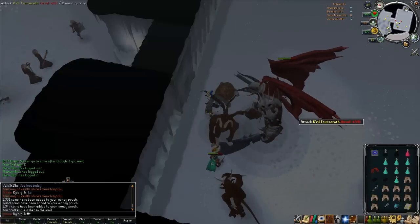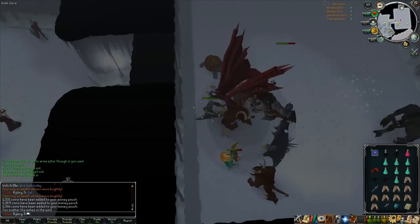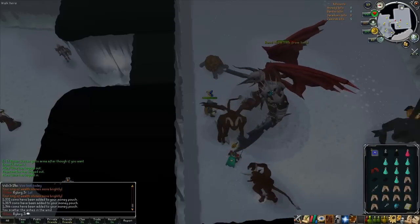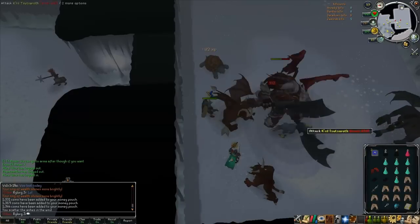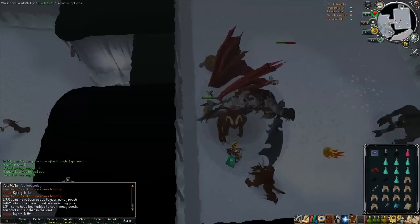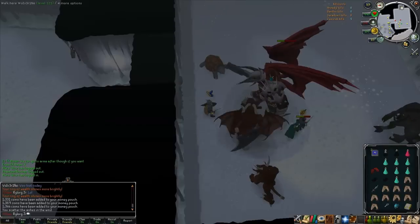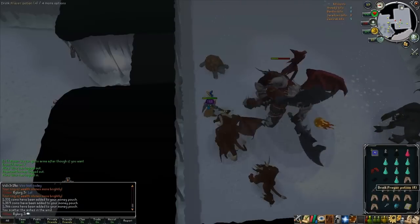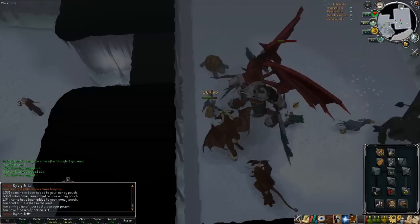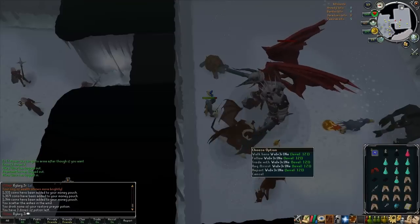Yeah, this Gano is pretty good here. Even though it's about 6 mil for the full suit, overall you could make that back pretty easily here. Last time I got a Zamorakian spear. I think that's three so far that we've gotten together — me and Wolverine. I don't know why he changed his name but he did. Overall hitting pretty well.